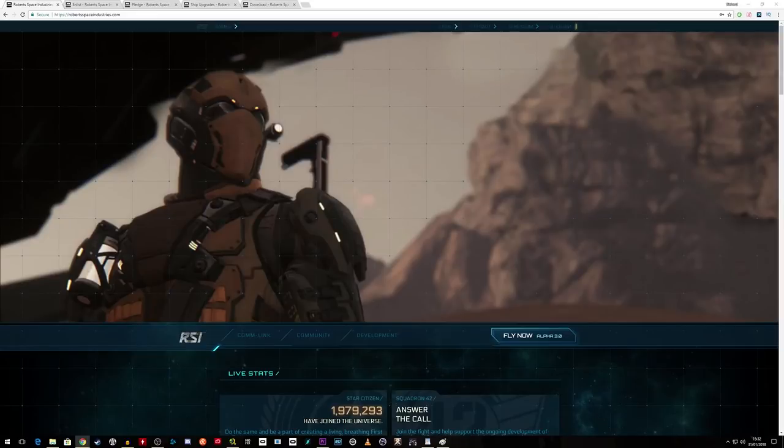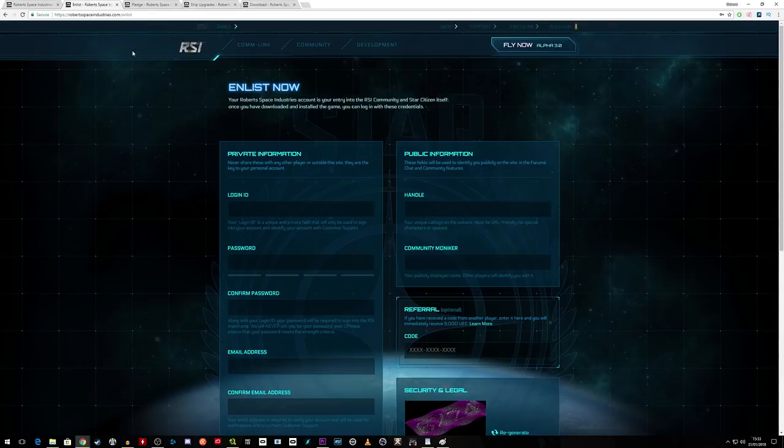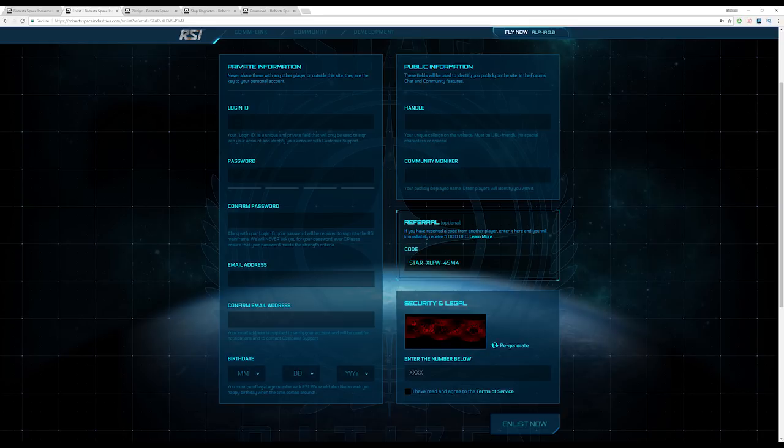Creating an account: first you'll want to create an account. You can do this by going to robertspaceindustries.com/enlist or via my link boardgamer.co.uk/enlist. This will automatically populate the page with a referral code giving you 5,000 UEC — the in-game currency — for free, as well as giving someone in my community some perks for recruiting. If you have a friend with Star Citizen that you want to give that perk to, put their referral code in instead.